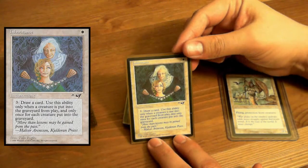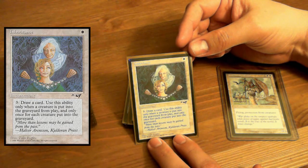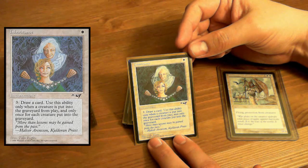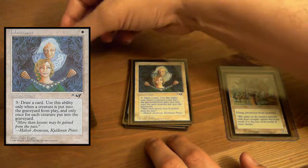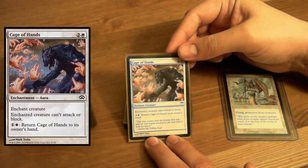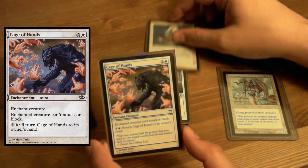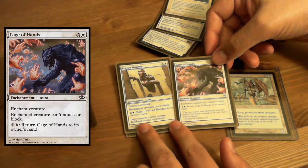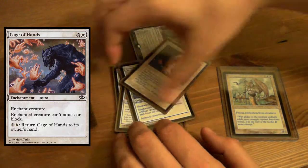Check this out — all the way back to Alliances. Inheritance is an enchantment: draw a card, use this ability only when a creature is put into the graveyard. Cage of Hands — can't attack, can't block, return it to your hand. Functional reprints are awesome — well, the cost is a little different.